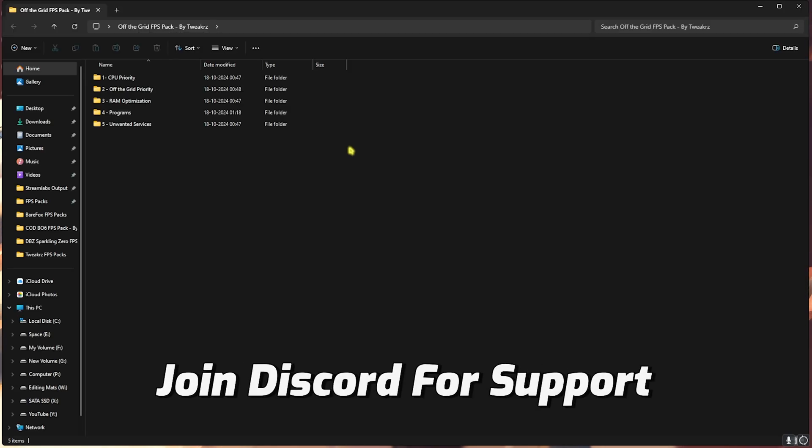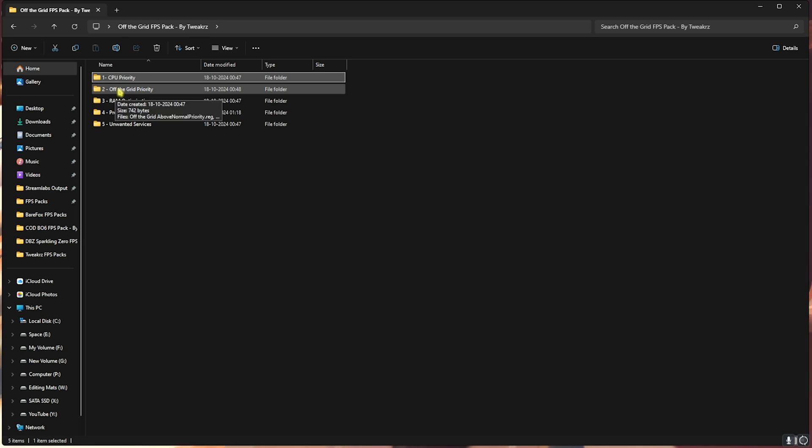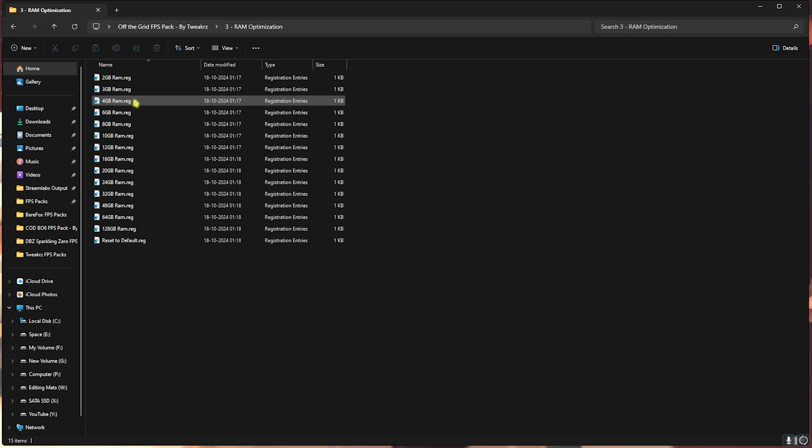The next step is the Off The Grid FPS Pack, which I'll leave in the description below. It contains five folders. Start with the first one — CPU Priority — which contains AMD and Intel options. Double-click the one matching your CPU. Then go back to the main folder, click on Off The Grid Priority, and leave your PC specs in the comments below — I'll tell you which priority to choose. I've also included Normal Priority so you can always reset it back.